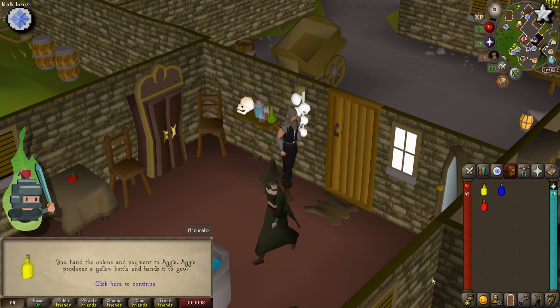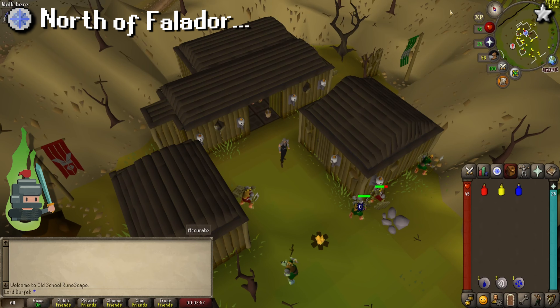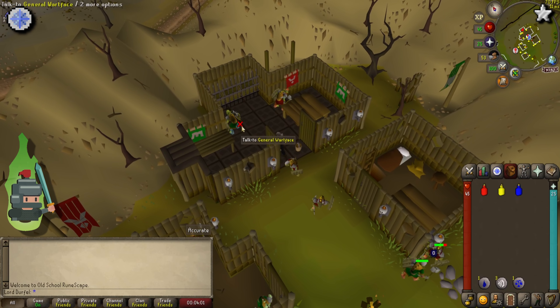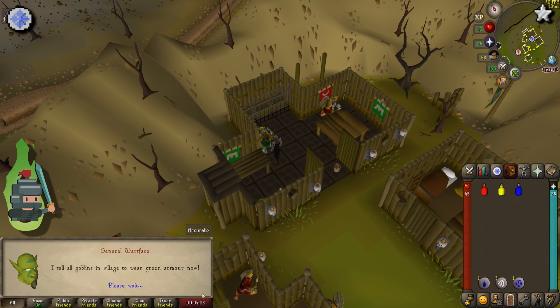Get 15 coins and head to Aggie in Draynor Village to make one of each of the required dyes. Then pop a Falador teleport, head north past Doric's house, and on into the Goblin Village.